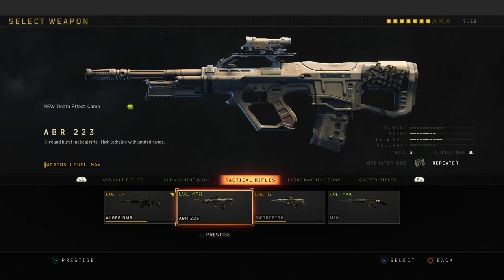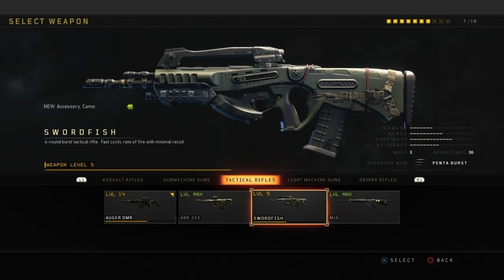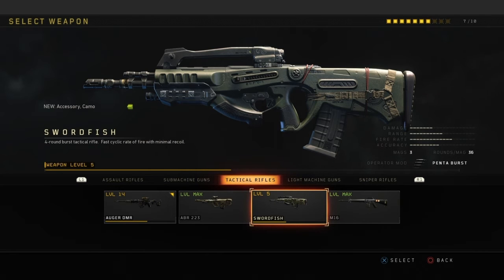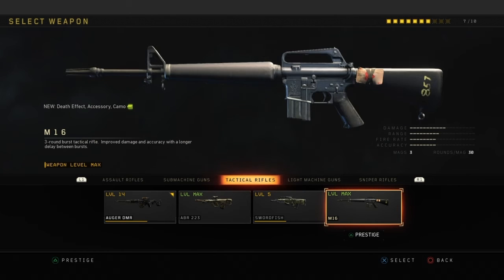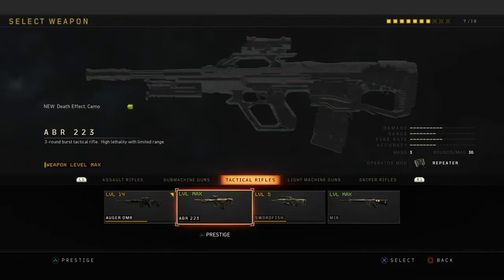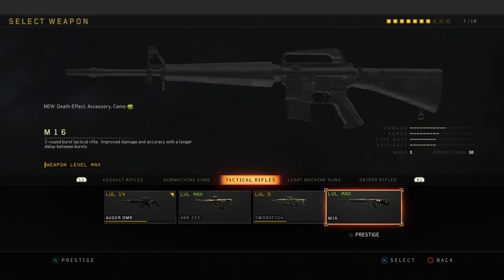Low aim assist — that's what I was trying to say. The Swordfish — I never really use this gun. Every time I prestige I just ignore it. I gotta use it a bit more to see how good it really is. The M16 — it's a throwback rifle. Basically the same as the ABR — low aim assist. These are good tactical rifles for team deathmatch, but I don't really recommend using them in free for all. You can't really push with these rifles — with the M16, Swordfish, and Auger I don't really recommend it. That's all for the tactical rifles.